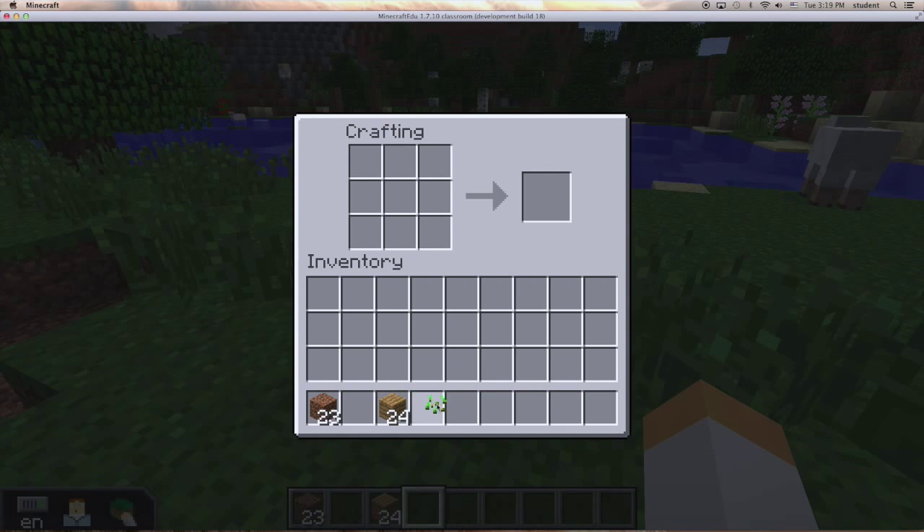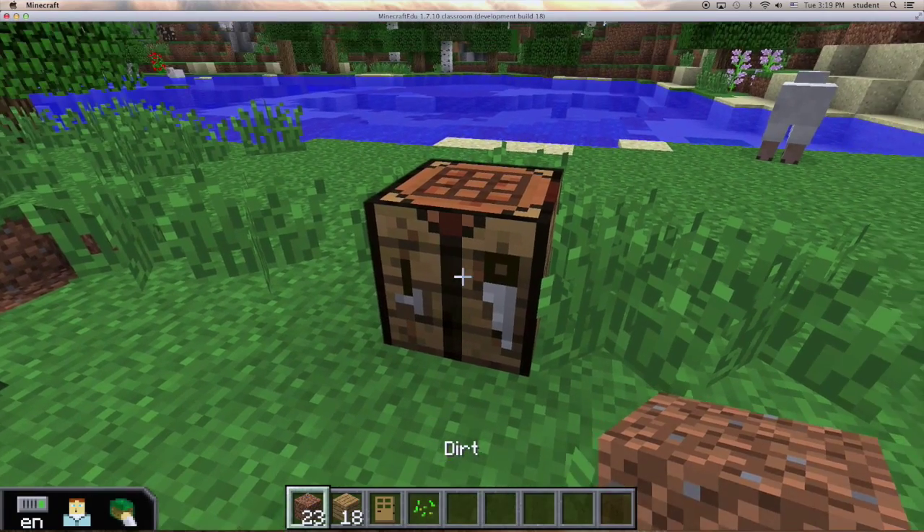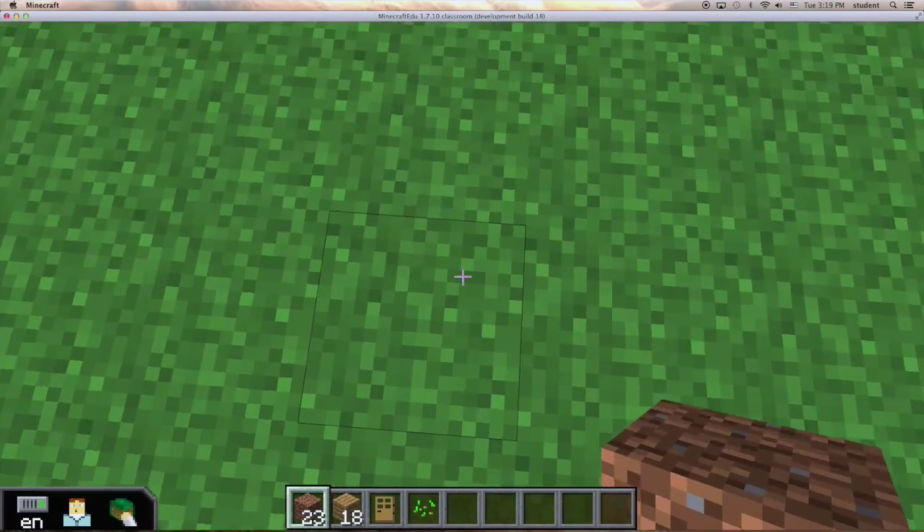We need six wood to make a door. And there's a door. Let's start with some house.